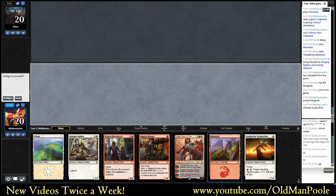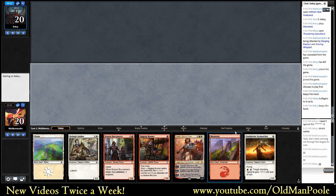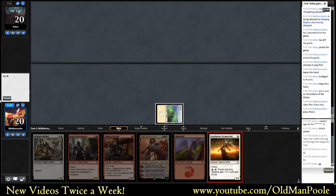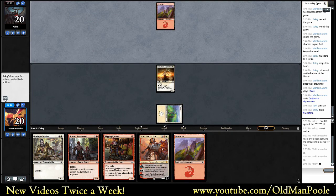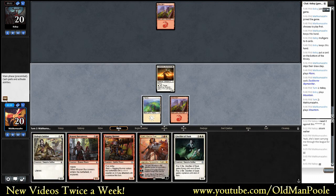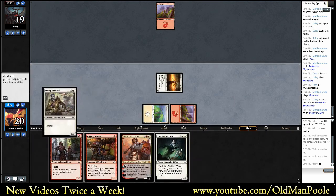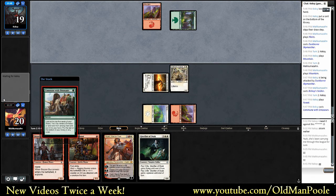Okay, this is kind of the dream - if we draw a land, we're in a great, great spot. Let's go ahead and keep. I'm going to play the Skymarcher. Hopefully play Bishop Soldier next turn, then Rigging Runner the turn thereafter. Ideally with another two-drop if we're really, really dreaming. It's also possible we just don't draw any more lands. This hand isn't great, but pretty good opening. I think we'd rather have the lifelink this early than the Rigging Runner.